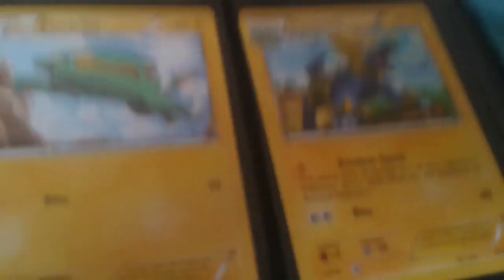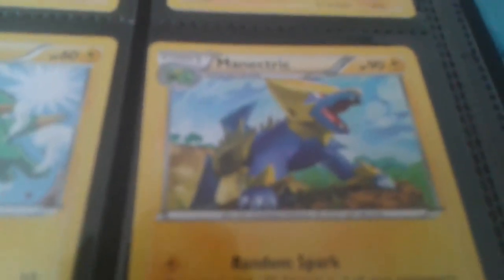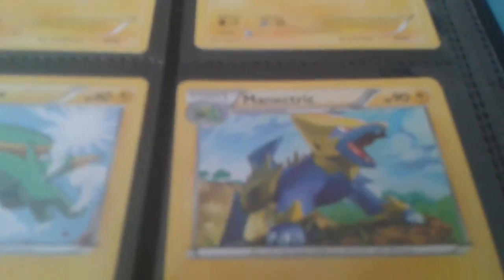Now we have this little zebra dude carrying a flower — nice mohawk. His move is Reckless Charge, but this Pokemon does 10 damage to itself. How would you kill yourself, man? Next one we have is Menitrick, I think. This one has Random Spark: this attack does 30 damage to one of your opponent's Pokemon, don't apply weakness or resistance for bench Pokemon. And then it has Bite. Look at this cool dude — looks like a beast.